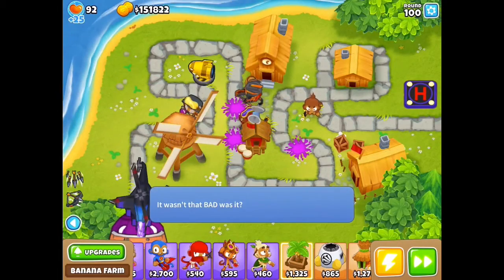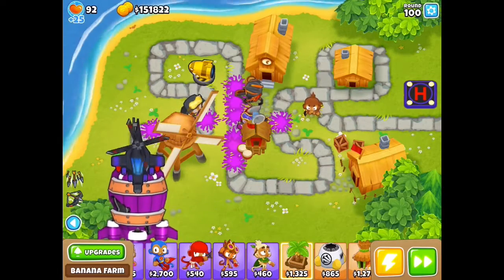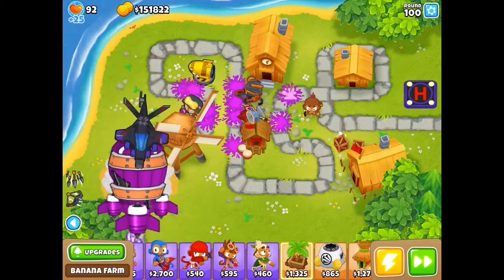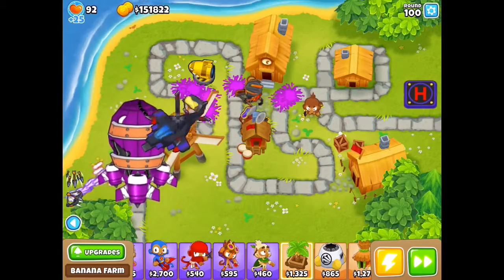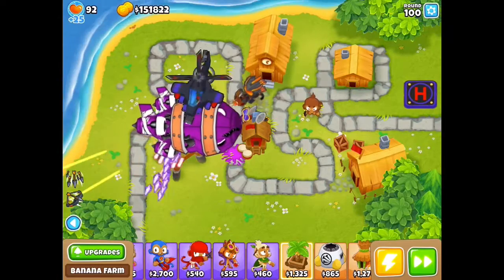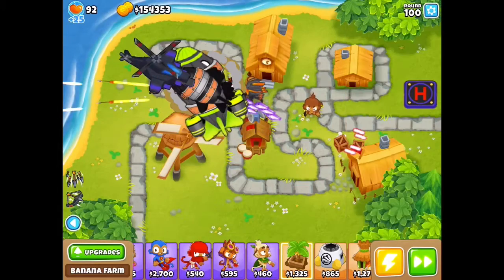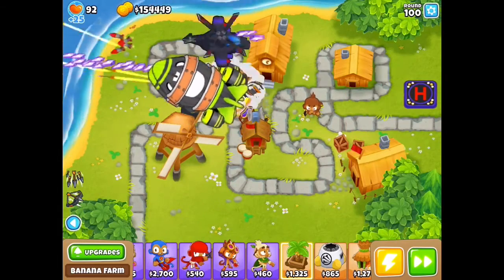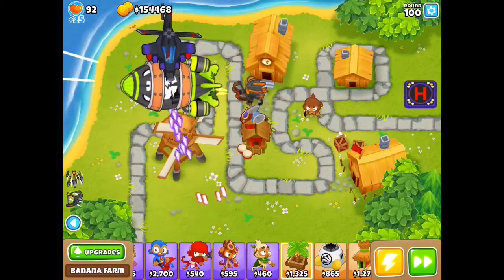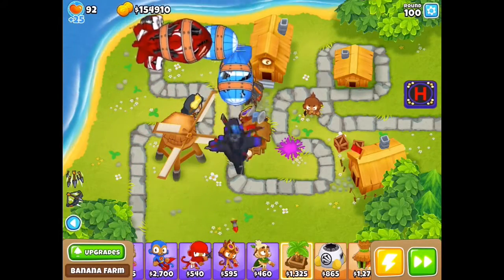And here we go — a fortified BAD on round 100. Never thought you would see that, right? Look at how fast it is taking out that BAD, almost on its own. The mob mauler really isn't doing anything. DDTs get eaten up, and now there's only two fortified ZOMGs, which we've proved earlier that it just eats up.